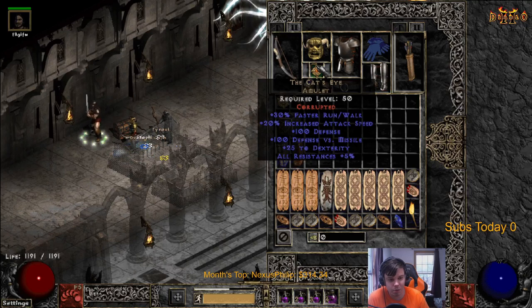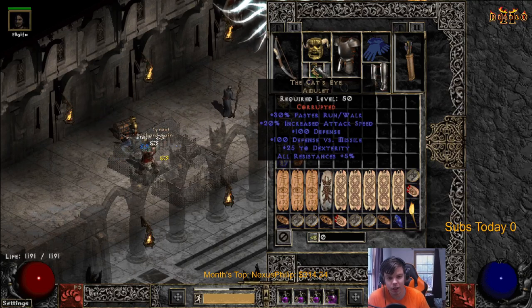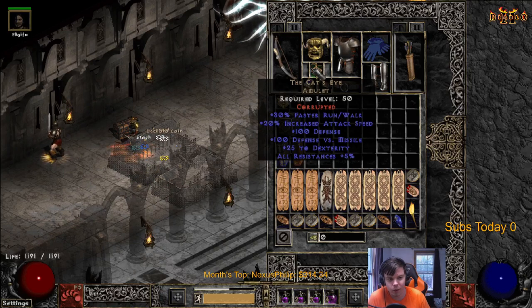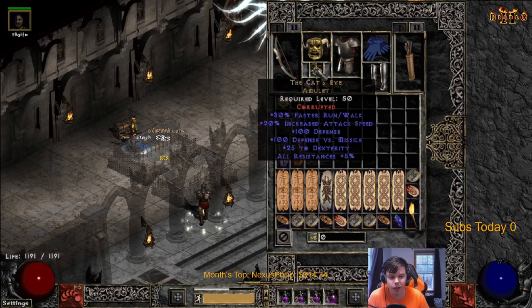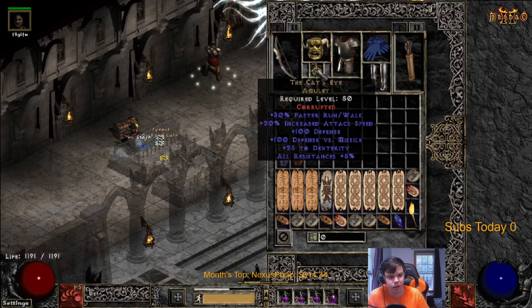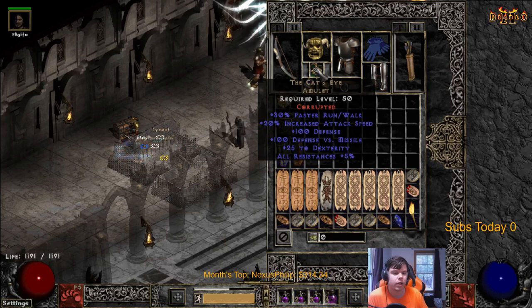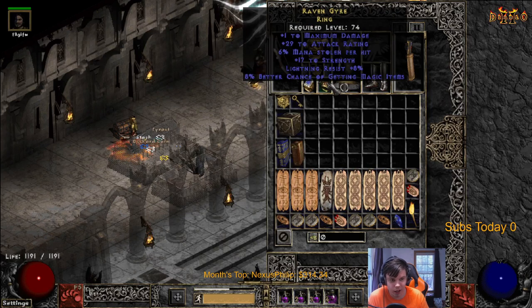I've heard people say Highlord's is alright too because you get the 20 IAS and plus skill, but honestly with slow maps in this current season - this is September 30th of 2020 - there's a slow effect on maps. This is the first iteration of maps with affixes on them. There's a slow thing and faster run/walk really helps counter that, so you want to stack as much faster run/walk as you can.